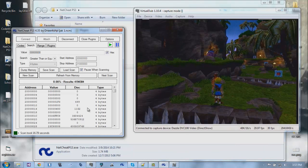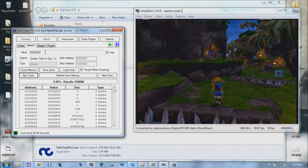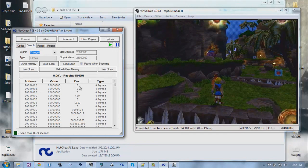That was a lot faster. I think I'm going to look into the duplicating issue because it could probably be done without duplicating results - yeah, I think it can. Anyway, back to what we're doing: search for 'changed', then get hit, and do next scan.